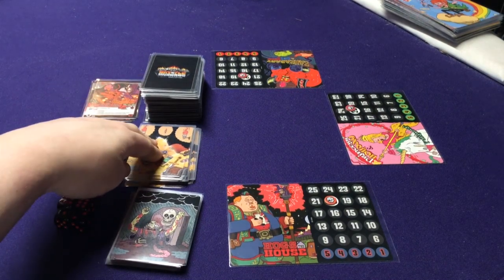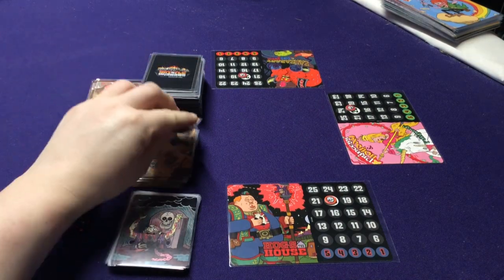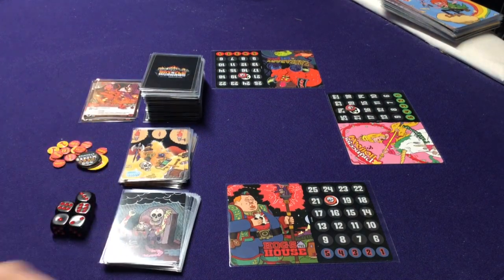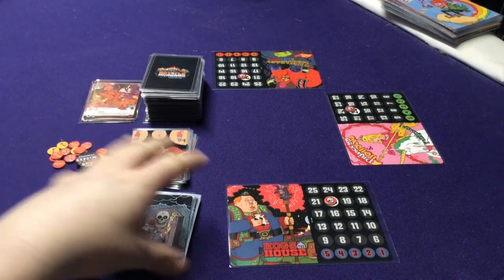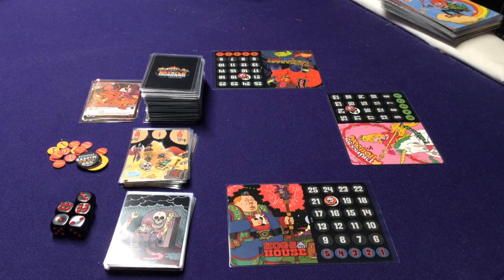The second deck is the treasure deck. There are various cards you'll get throughout the game which give you treasures — these special gold cards — which you get to utilize until you die, unless they have a special ability. Then the final deck with cards are the dead wizard cards. If you die during a game, you get to draw one of these cards for every turn that you're dead. The idea is to keep you in the game.